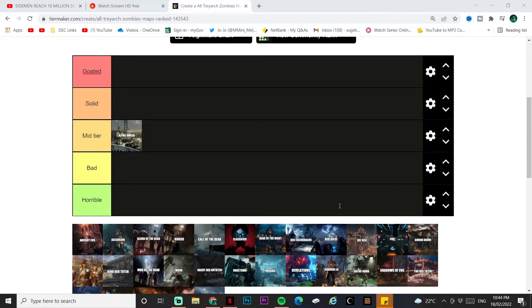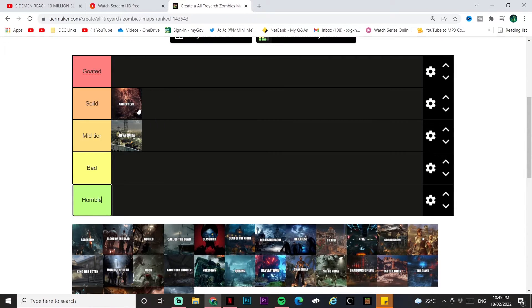Next is Ancient Evil, another Black Ops 4 map — the last Chaos map. The easter egg is quite mediocre with a couple of easy steps but also some hard and boring ones. Personally though, I like the map — I like the Greek god theme, and the layout is not too bad either. Ancient Evil goes into solid tier.